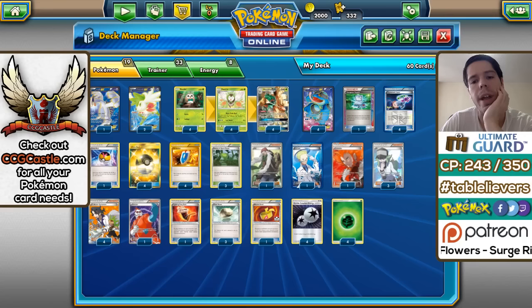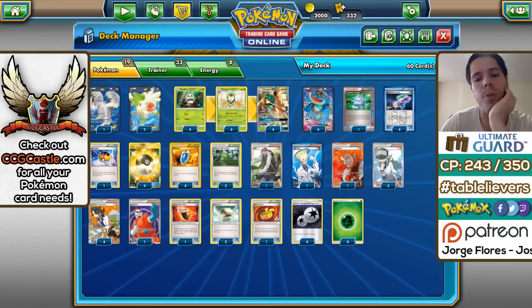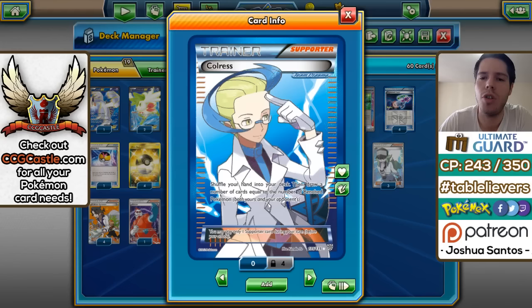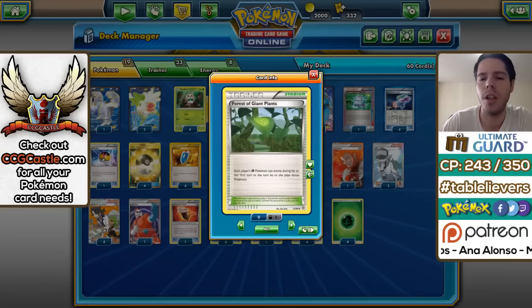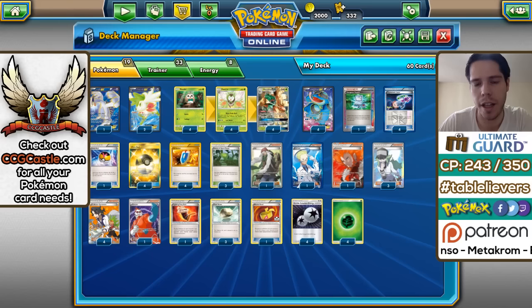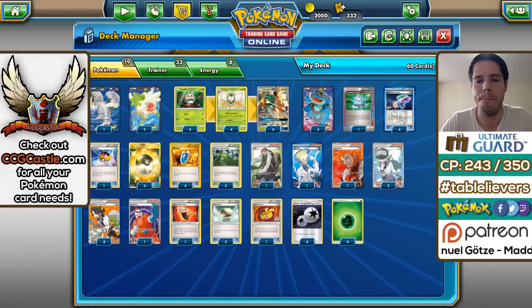The supporter lineup is pretty straightforward: four Sycamore, three N, one Lysandre, one Colress, one AZ, and one Xerosic. You could argue a second Lysandre would be good to lock something in the active and start draining damage on a threat on the bench. Only three Forest of Giant Plants instead of four seems okay because this deck isn't really looking for a super explosive start like getting two Decidueye into play with Vileplume.